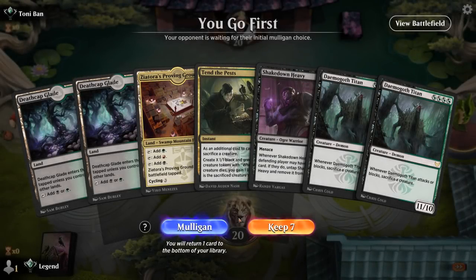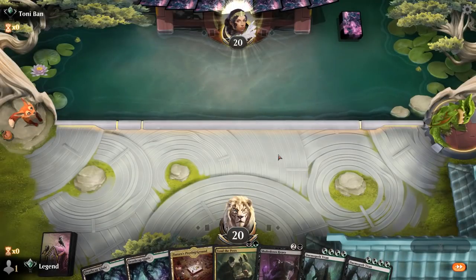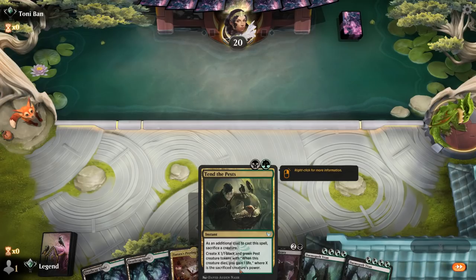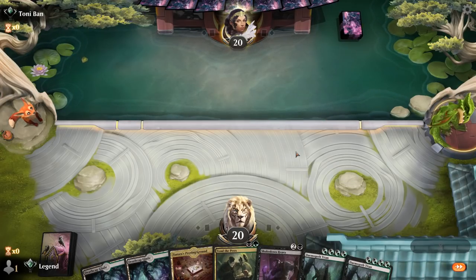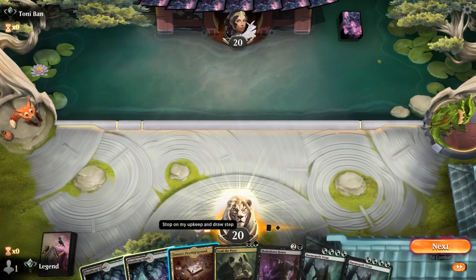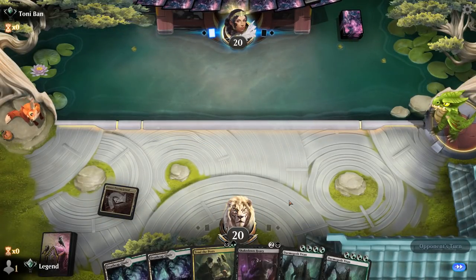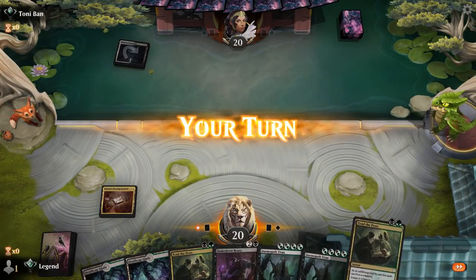Game 4 — we're on the play and our hand is missing a Valet. We could still just Tend the Pests with Demogoth Titan, making 11 Pest tokens, which might be good enough. Shakedown Heavy could also function as a card draw engine. We're up against Black-White — another Tend the Pests in hand isn't bad, especially since it's instant speed, so we can play it in the opponent's end step to play around Meathook Massacre.